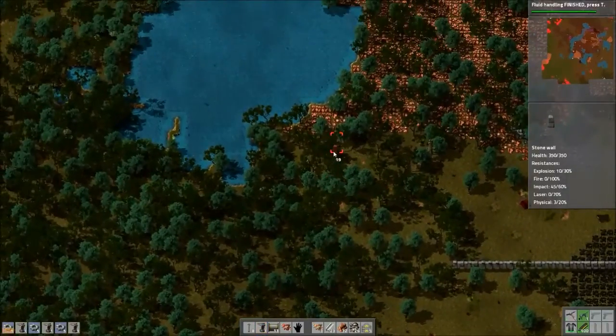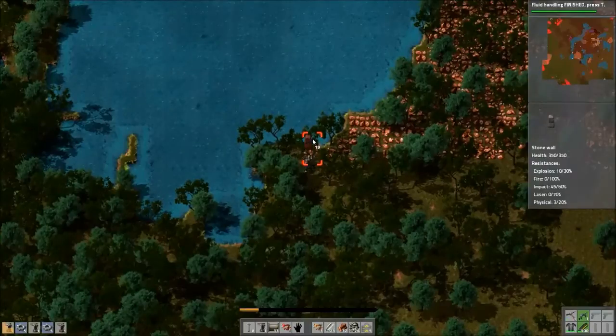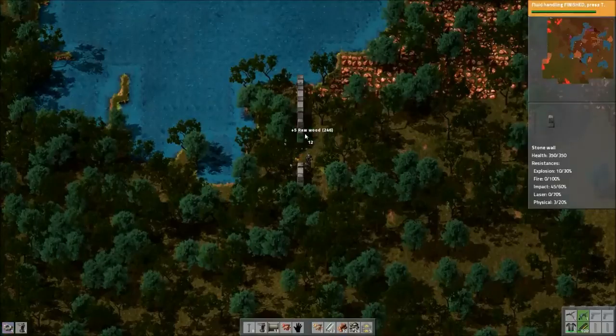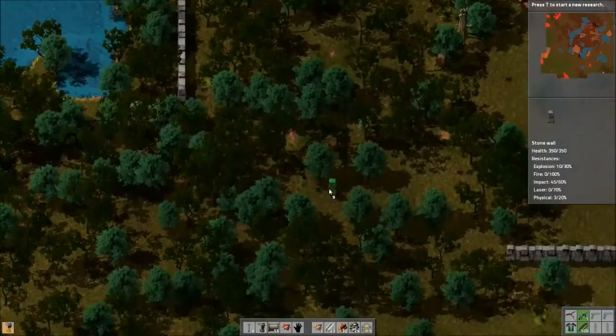I went camping with a friend a couple weeks ago and he's really into guns. He brought a Saiga-12 and every time I called a clip a magazine or a magazine a clip he'd get so mad. Finally I was like — just give me the thing that holds bullets, I'm sorry. So I guess we need zinc processing next because we need zinc for the oil stuff.